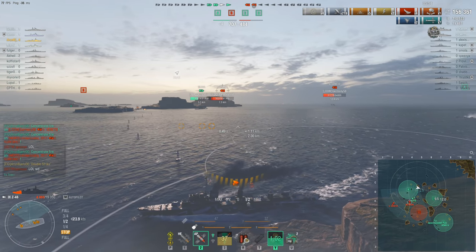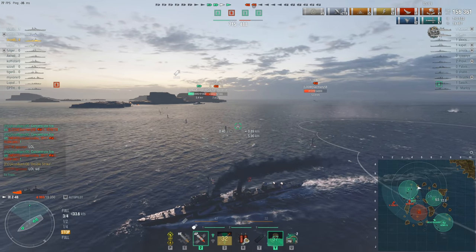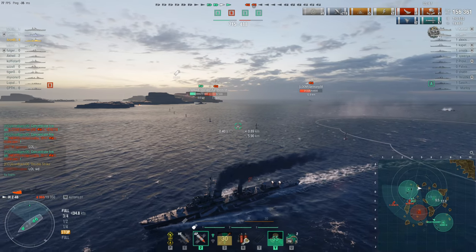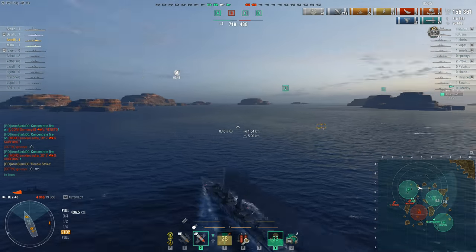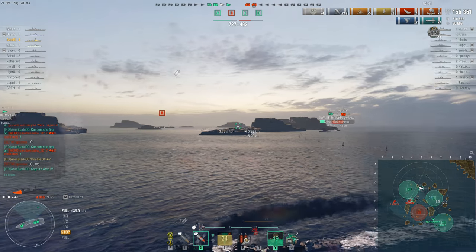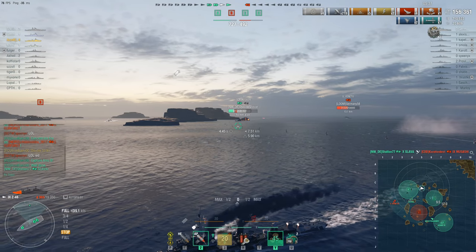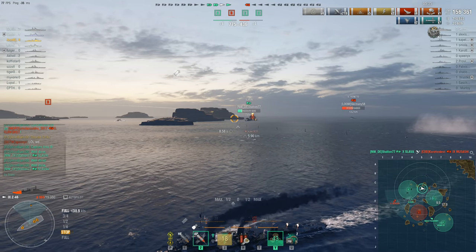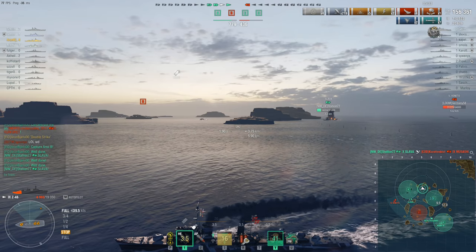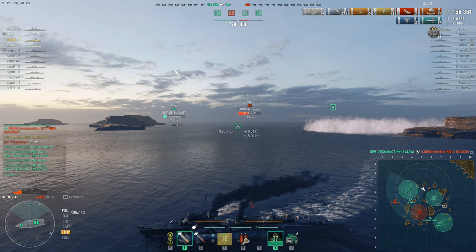That just leaves the Musashi and the Vittorio Veneto, who is still doing reasonably well despite being pursued by an Asashio for most of the game. The Slava is going for the Musashi; the team also have a Neustrashimy and a fourth ship, but they're not really available to help because they're so far out of position. It's pretty much down to the Slava — and he does it, utterly bitch-slapping the Musashi who is dumb enough to give him a nice big fat broadside at point-blank range.